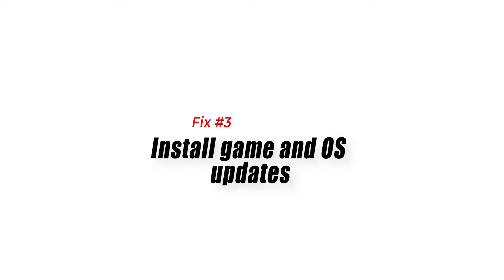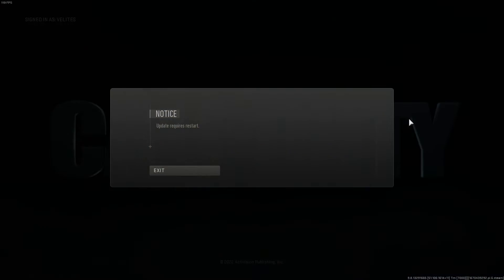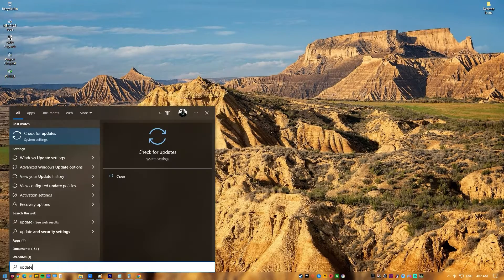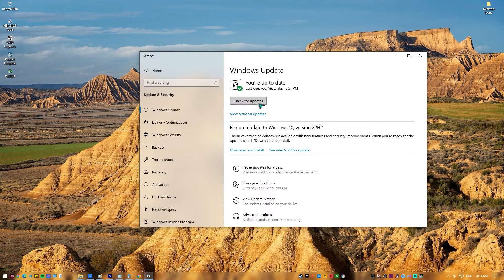Fix number 3: Install Game and OS Updates. Another easy thing to do is to update the game and your Windows PC OS. The likelihood of experiencing game issues can be reduced by maintaining a completely updated software environment on your PC. By default, a Windows PC and your game launcher should automatically download updates, but you can always check manually anytime.